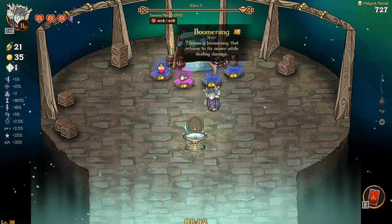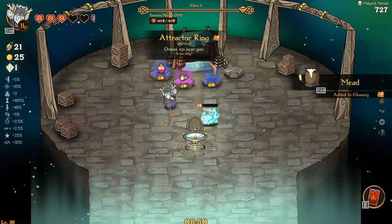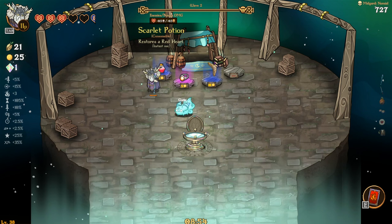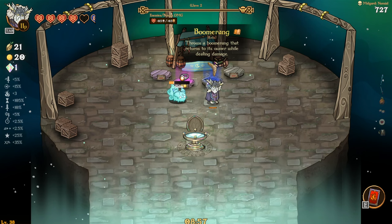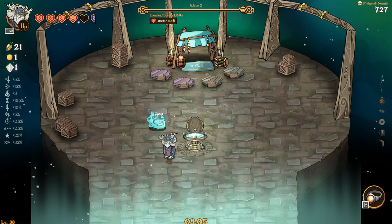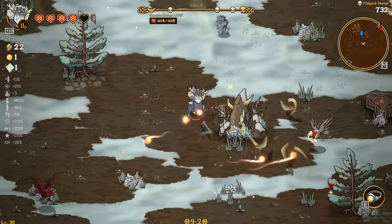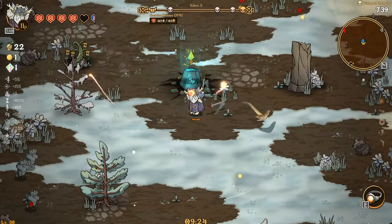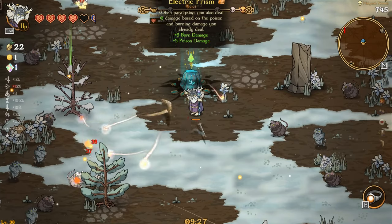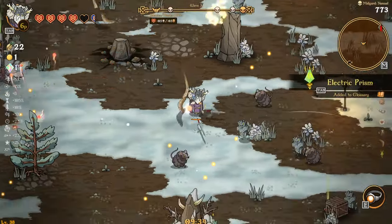What do we got here? Throws a boomerang that returns to its owner while dealing damage. That's two empty red heart containers. Draws XP near you — one use. Restores a red heart. I guess I'll take both of these. We definitely don't one-shot those. When paralyzing, you also deal 0 damage based on the poison and burning damage you already deal — plus five. It's another relic we unlock.